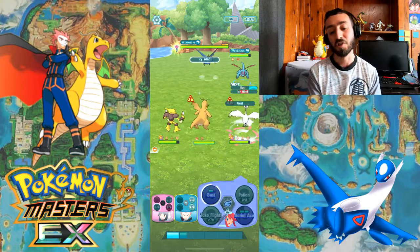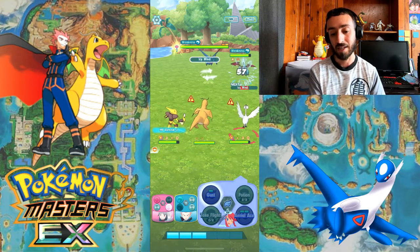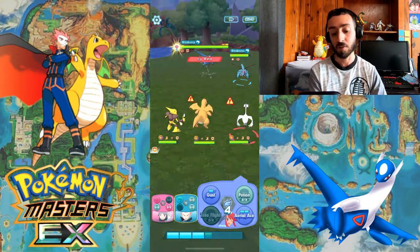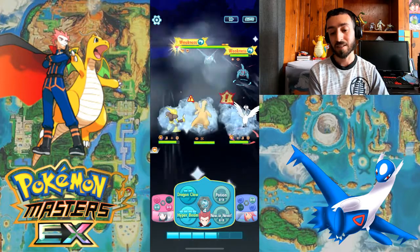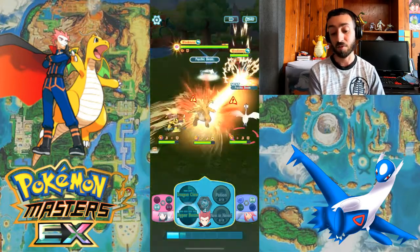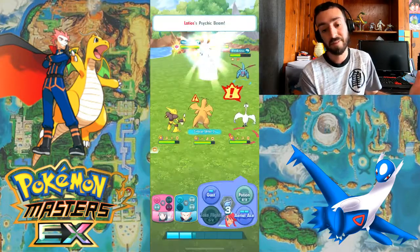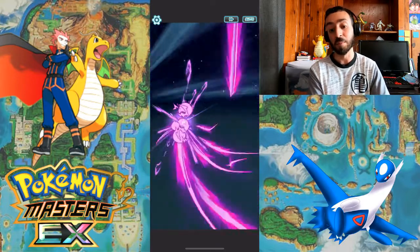The reason I go for Dragonite first is because he has more — he has Surf, and obviously Ladeos does too. But I just find it easier to get rid of Salamence than Dragonite. And since I have Reflect, I'm able to take more hits from Salamence and Dragonite.